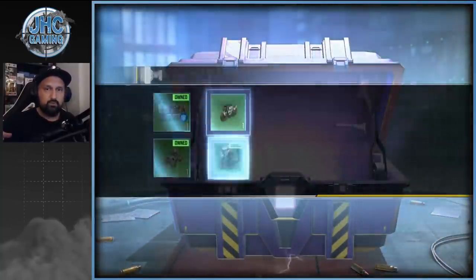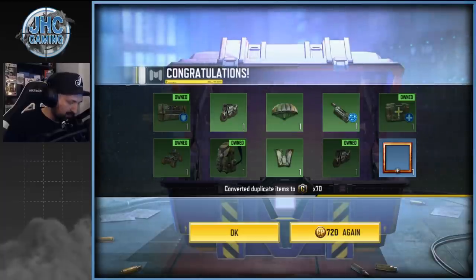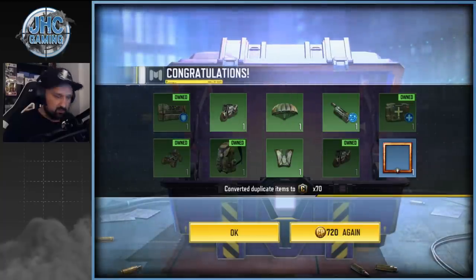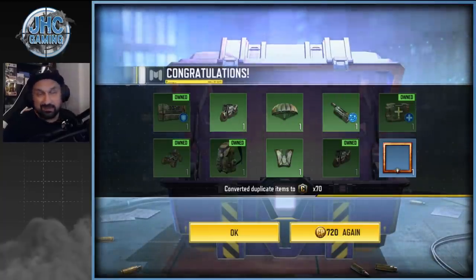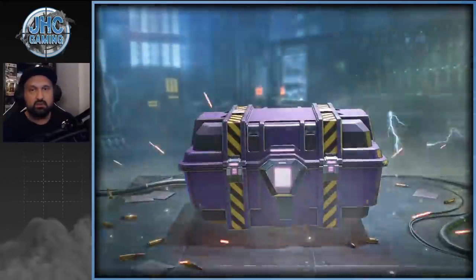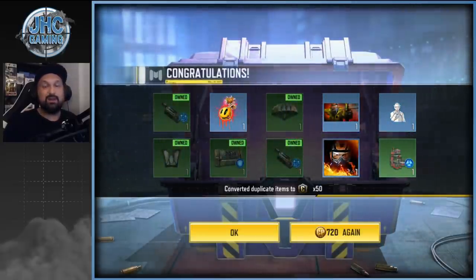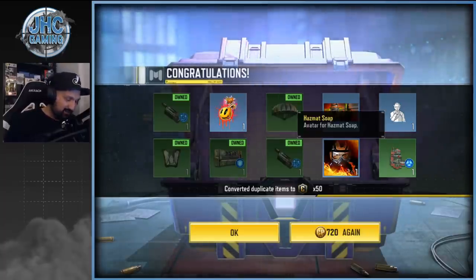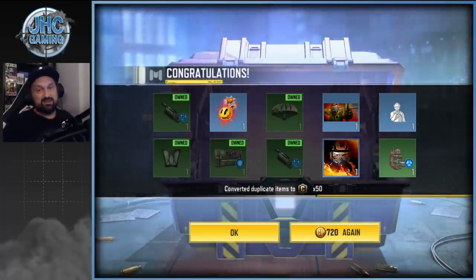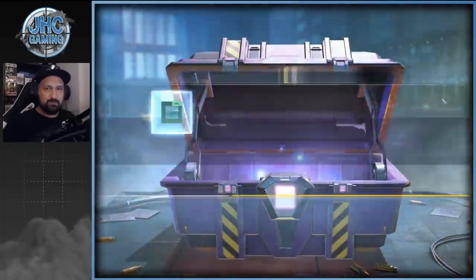The motorcycle is here, the parachute, the wingsuit — we got most of the green stuff. There's also another rare. We got one rare in both 10-crate openings. At 30 crates: the calling card, the picture frame or avatar, and we got the Silence emote — that's the best so far. Let's keep going, 10 more, that's gonna be 40 total.